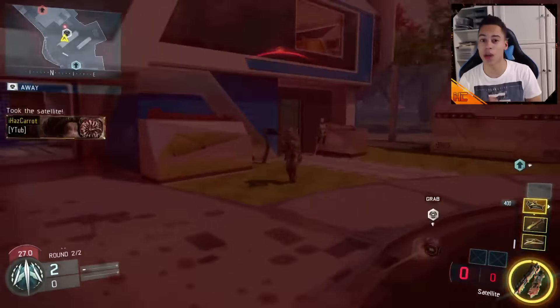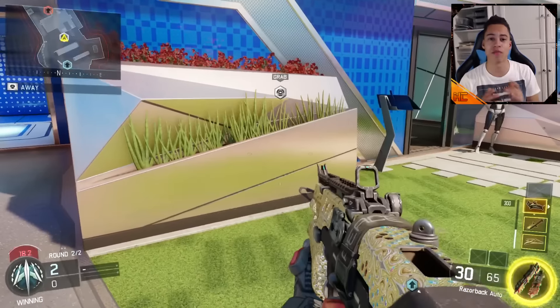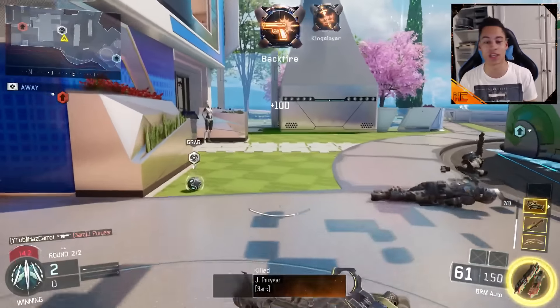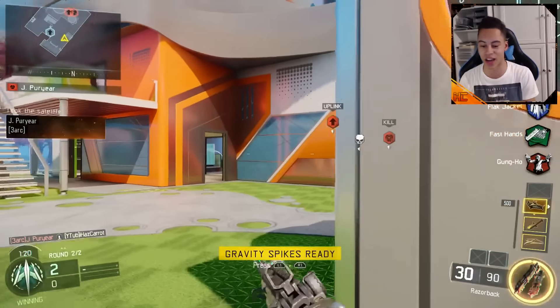Hey guys, Icecarry here and today I'm bringing a brand new glitch. In this glitch you can have more than two guns in multiplayer. I believe the maximum you can get is nine, and in this video I will show you gameplay of getting four guns and having the uplink ball while holding a gun.